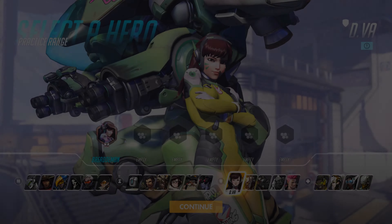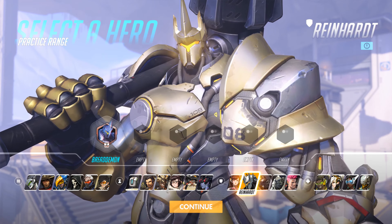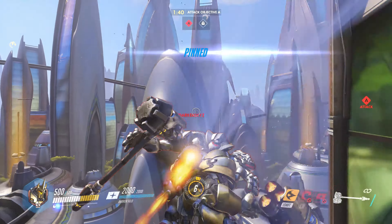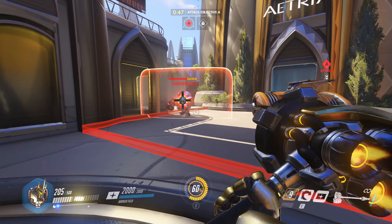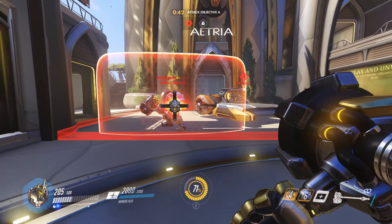Next up we have arguably the best counter for Reinhardt: a second Reinhardt. Aim for the enemy Reinhardt and use your Charge ability to pin him against a wall, even if he has his shield up. Aim for the shield and you'll bounce him back further, potentially launching him off a ledge. His Fire Strike ability also goes through shields, doing massive damage.